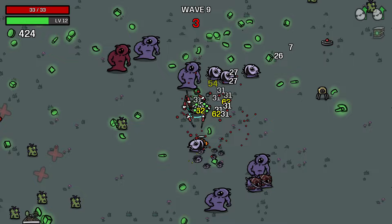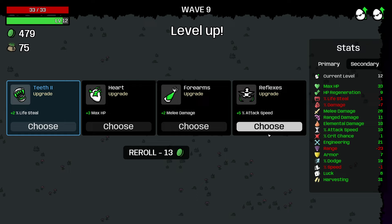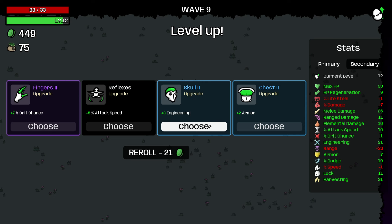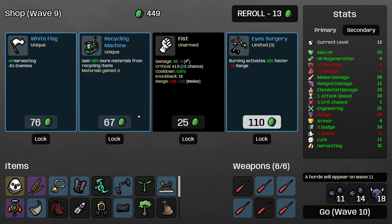Just enough move speed would also help. Taking elemental damage and the melee damage doesn't hurt of course. Do I want level 1 max HP or just reroll? I think I'm just going to reroll — I'll take 5 luck, and then 2 armor. Armor is not amazing because it's multiplying a very low number, but it's what's been offered to us. Take the recycling machine, and then we get to upgrade the screwdrivers, which is very nice. Buy a lemonade and a plant.